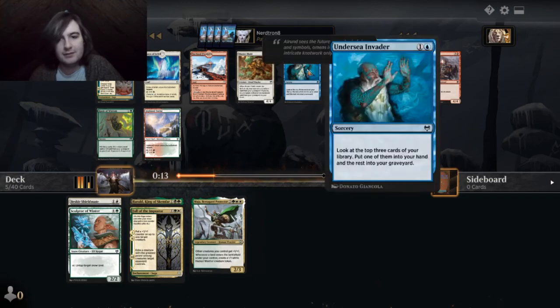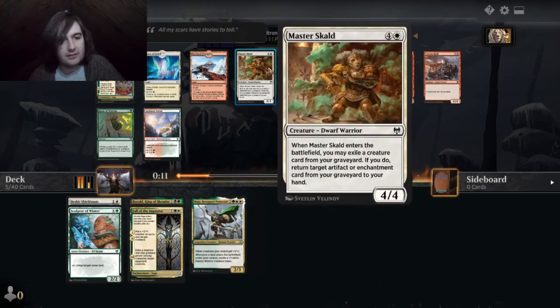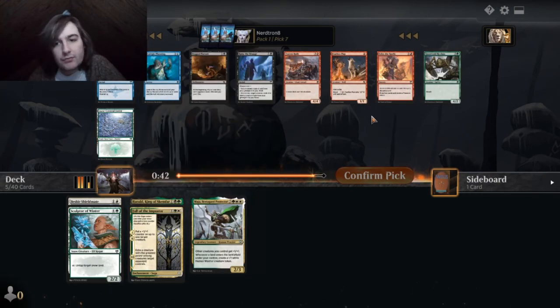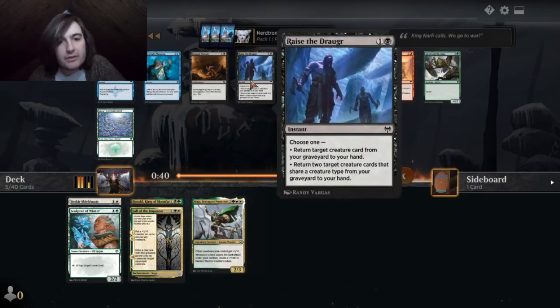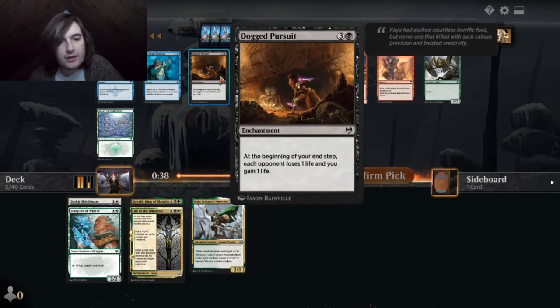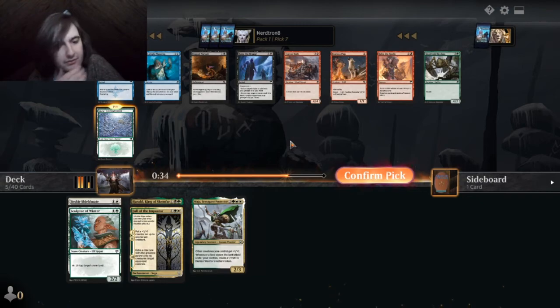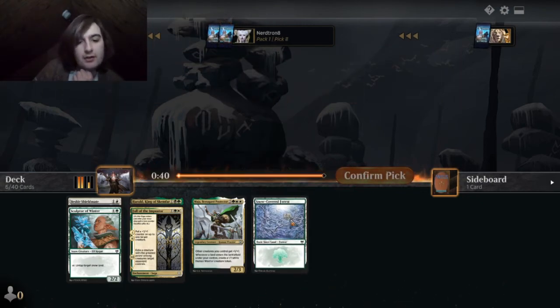OP, OP. I'm just gonna take this, because it's technically in our colors. Snow-Covered Forest — better than Rise of the Draugar. I'm gonna take this just so that we can pick up later snow payoffs that are in green.